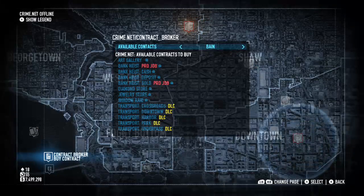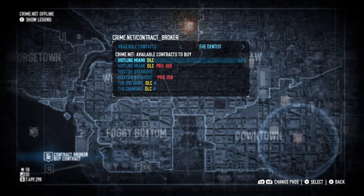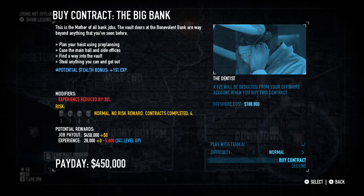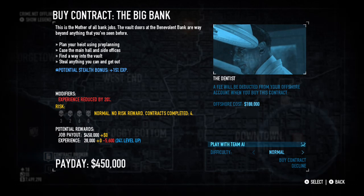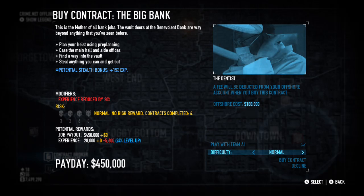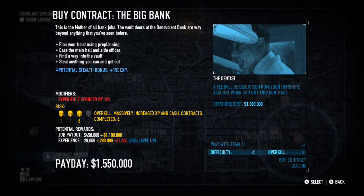Go to contact Broker. Okay, now go over to where you see the Dentist right here. Go to the Big Bank. After you go to the Big Bank, for me it's gonna be all red — experience reduced by 20 — that's because I've done this glitch a lot of times. So make sure you set the difficulty to whatever you have. In this case I'm gonna set my difficulty to Overkill.